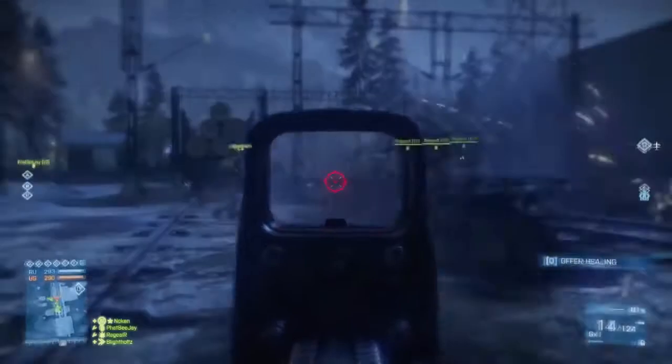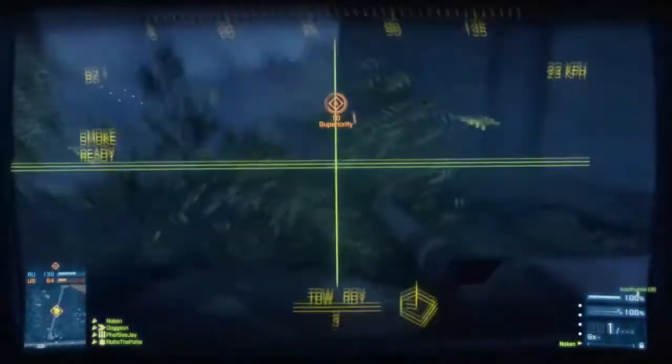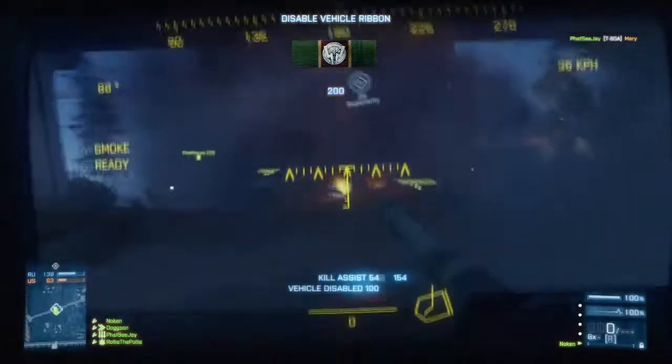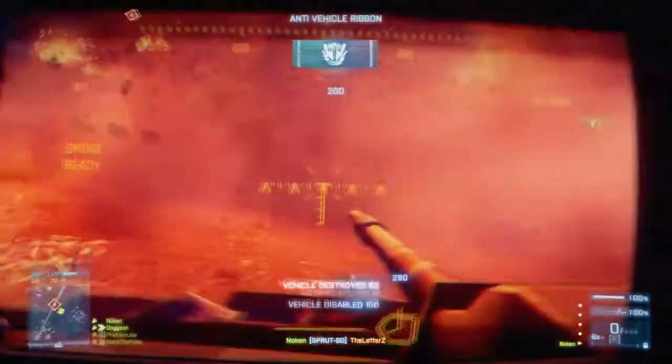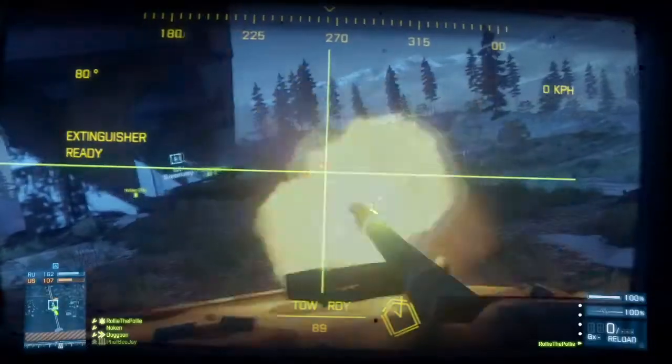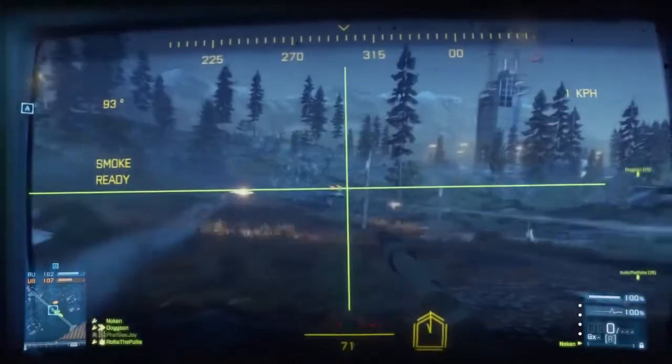The Death Valley map that we're showing here, we're showing off a new game mode called Tank Superiority. First of all, the map is huge and it's all about vehicle gameplay. This specific game mode is very focused on vehicles — that's why it's called Tank Superiority. The idea is to more or less hold a flag, an area, with your vehicles. You shield it with your vehicles. There are multiple ways to do that, but there's also multiple ways to take your tanks out, so it's very, very vehicle focused.